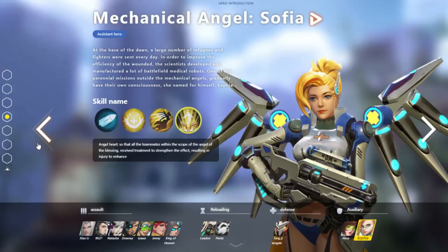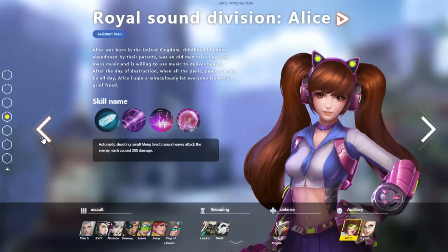The D.Va character, after looking at this, might actually be closer to Lucio, because she has to do with sound and stuff. Her name is Royal Sound Division Alice. A lot of them kind of have this format of a name where it has some kind of prefix, a colon, and then the actual name. The thing we had really no idea about with Alice before was that she's blind — it says she had childhood blindness, was abandoned by her parents, and was raised up by an old man. Her abilities look music-related. One called Cure allows Alice to basically heal and restore life. But her ult is called Farewell Myanmar — Alice and Xiao Meng sing together for their own and nearby teammates to quickly restore life, but cannot move or attack during this. I don't see a character named Xiao Meng, so maybe it's her mech, I don't know.